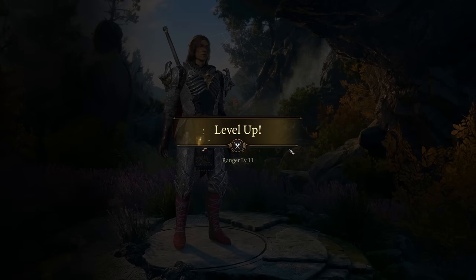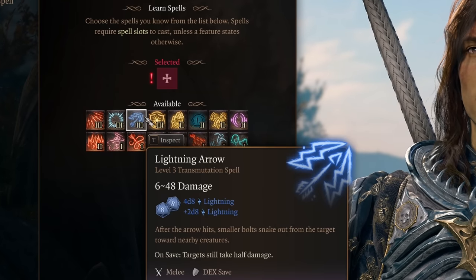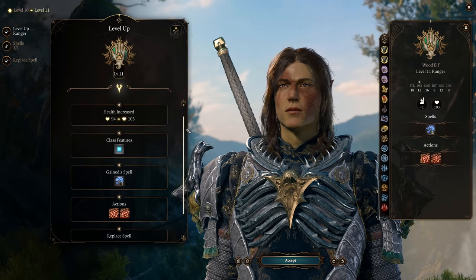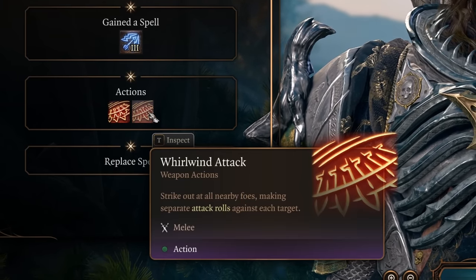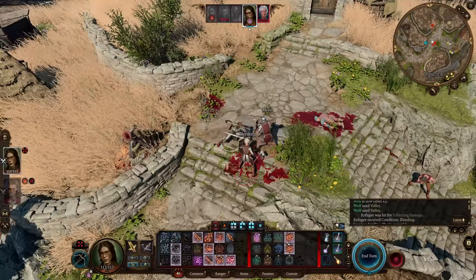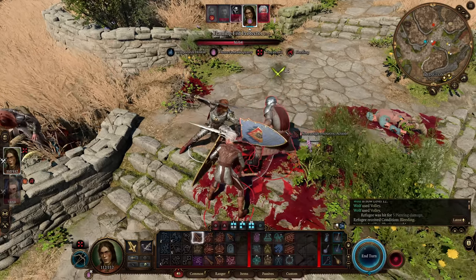At level 11, you get another spell and a new class action, and your ranger's HP should have now surpassed 100. For your spell, Daylight is good to have on at least one of your party members, and Lightning Arrow can also be a powerful spell. The class actions you gain at level 11 as a Hunter Ranger are Volley and Whirlwind Attack. We won't be using the AOE Volley ranged attack much with our low Dexterity, but Whirlwind Attack can be great — your ranger does a spin striking all enemies within the radius, and it can be used twice as it qualifies for Extra Attack. With Hunter's Mark active, two AOE swings, Colossus Slayer, and an offhand attack, this can be great damage.